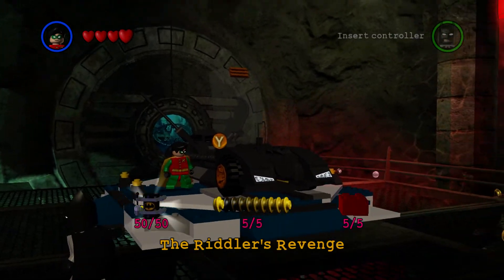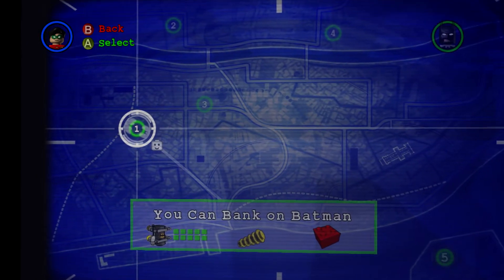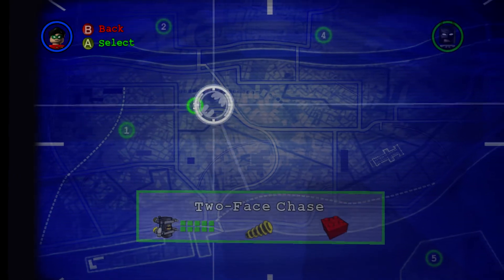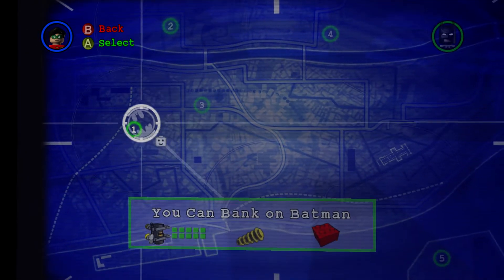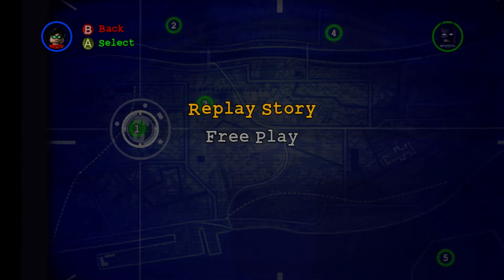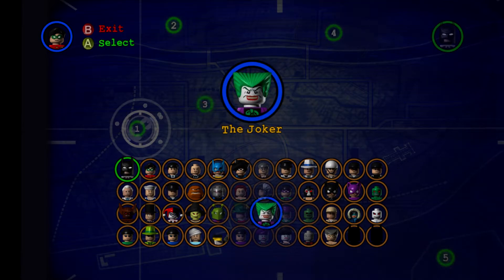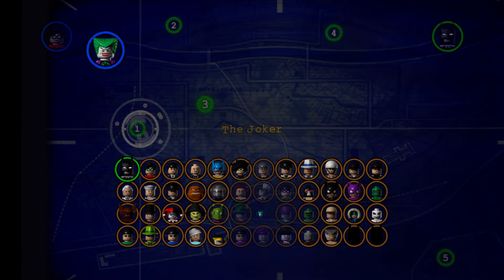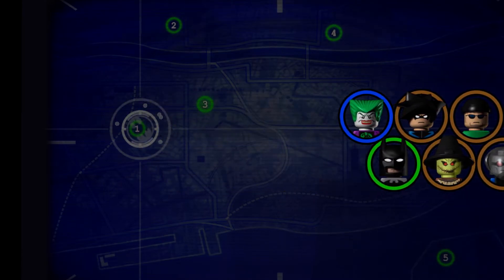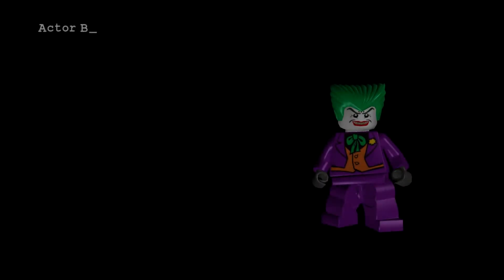You can unlock Joker once you complete the villains version of the Joker's Return. Once you've unlocked the Joker, go into any level you want — I'm just going to go into level 1 — and make sure you select the Joker. Accept it, and then just start the level.